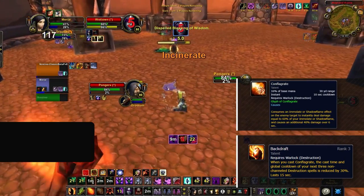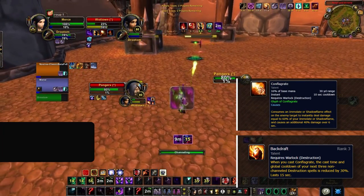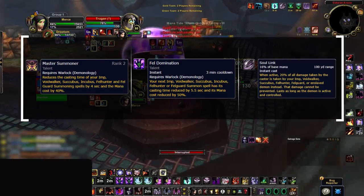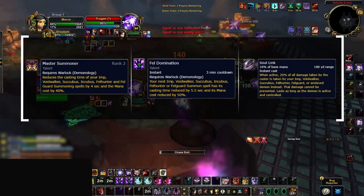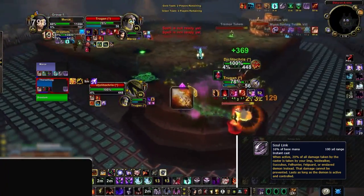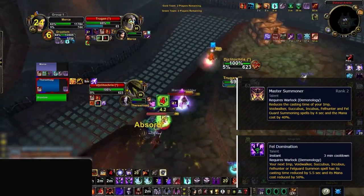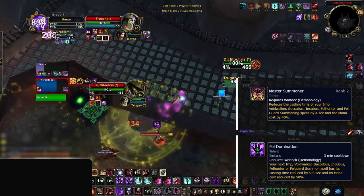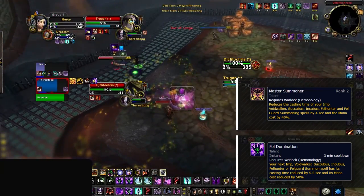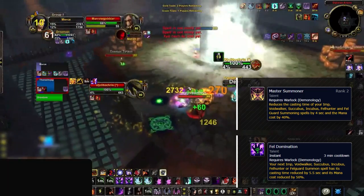Conflag is also excellent for pressure, further buffed by the Backdraft talent — not only providing big burst damage but helping get out additional casts after it's been used. Staple talents you'll need as a warlock are Master Summoner, Fel Dom, and Soul Link. This is essentially what keeps warlocks alive in any arena game. Without a pet you lose Soul Link and are far more susceptible to pressure — practically half as strong. Fel Dom gives you a second lifeline to resummon a pet quickly if it goes down, and can also be used for a quick Fel Hunter summon to use Spell Lock.